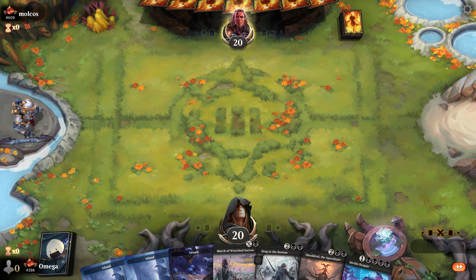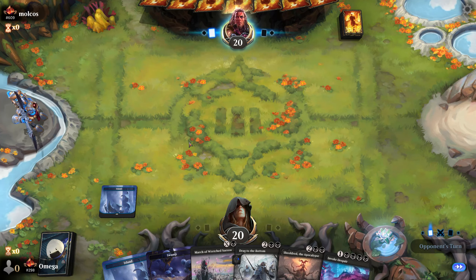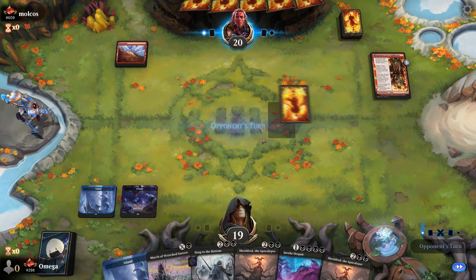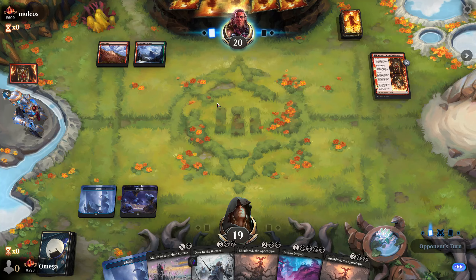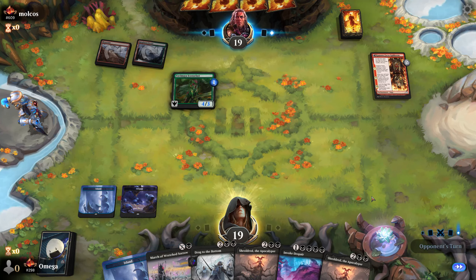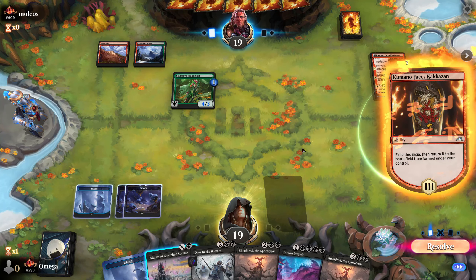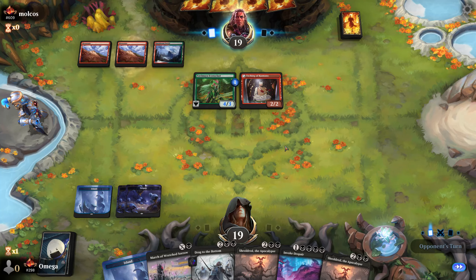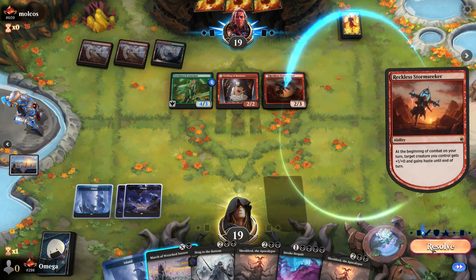We don't have Triumph so Drag to the Bottom will be minus three minus three so far, but with March I think we have enough time. I should show the March — this will be a rough one. We might want to kill the creature that will come, it will be a three-three most likely. This one is pretty strong, but we might kill it next turn as well because we didn't really draw anything. We can Drag to the Bottom — so far it kills everything right. If he plays Reckless Storm-Seeker I'll never kill anything. If he doesn't — easy.